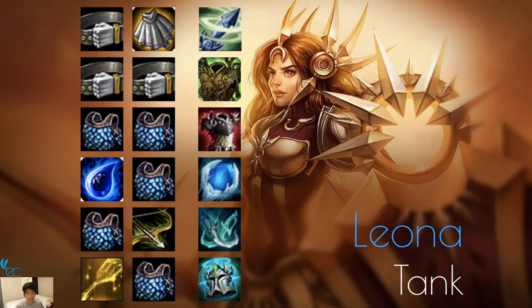Leona is a Tank — kind of like Braum, doesn't do much damage. Her ult is pretty cool, so maybe a Shojin or Seraph's could work, but I just went straight tank. So Zephyr, Warmog's, Thornmail, Frozen Heart, Phantom Dancer — all good items. You can make her a Knight since Kayle and Garen are already Knights and you can just add a third Knight to your team.